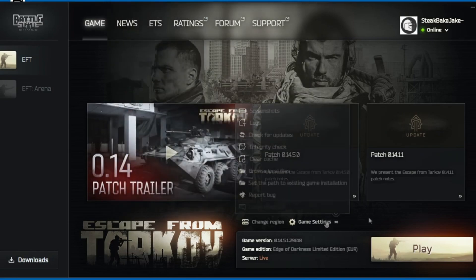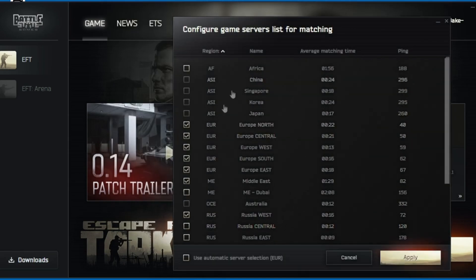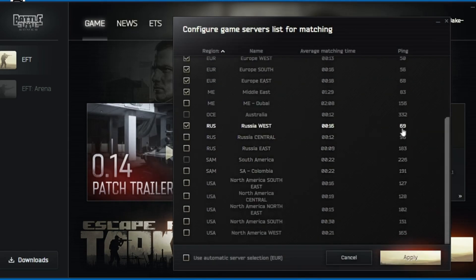The last thing you're going to want to do is select the right servers. Go to change region, then I'd recommend just selecting every server with under 100 ping. And that's it for today's video.